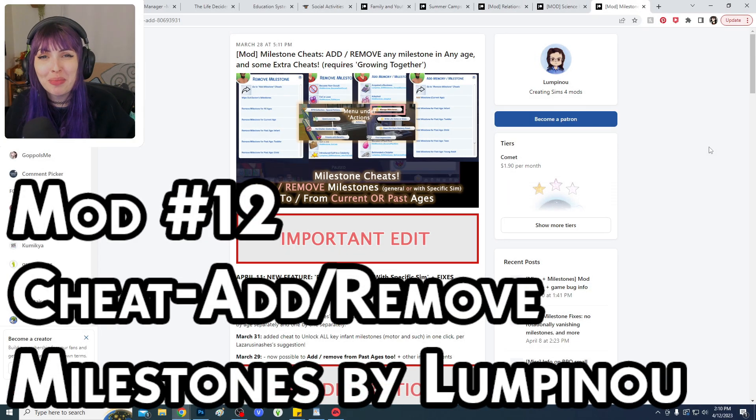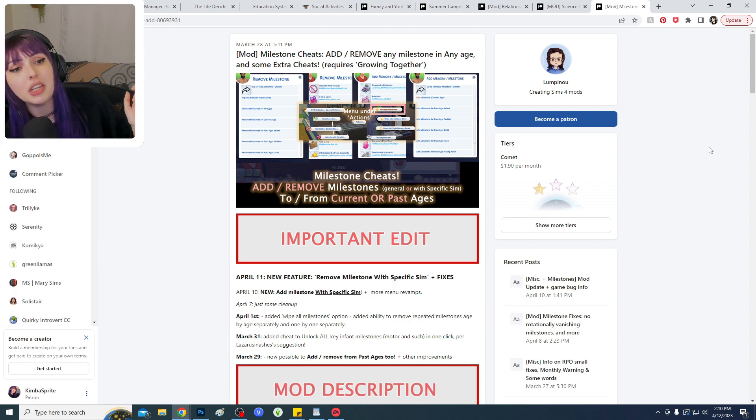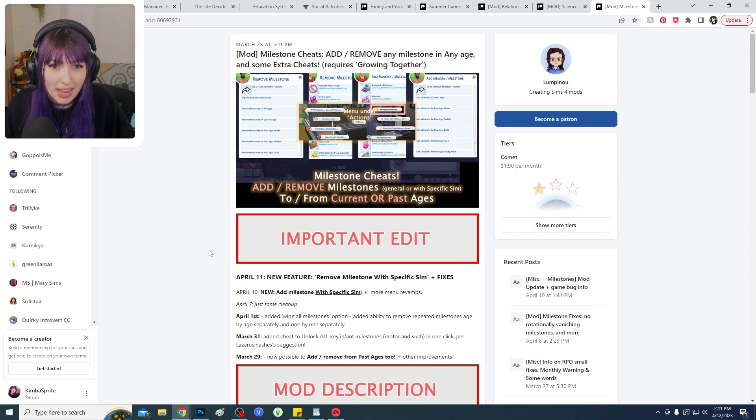Also new from the same creator is a mod specifically for milestones, a big part of this new pack, and it's getting constant updates. It gives you the ability to add or remove milestones from any age group on your Sim. This is great if you're starting with an adult Sim or have an existing save file from before the pack came out and you want your Sims to have milestones from their earlier age stages for storytelling purposes.